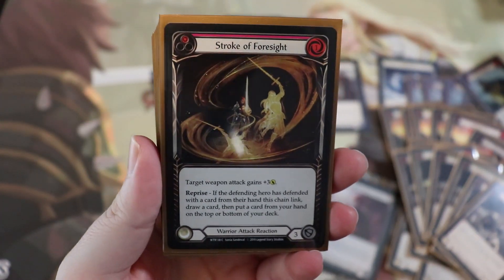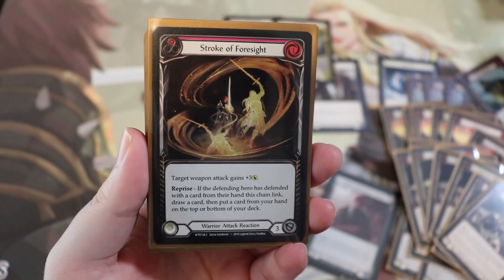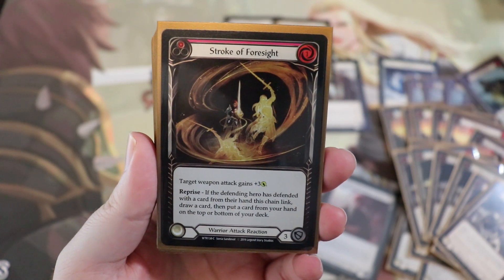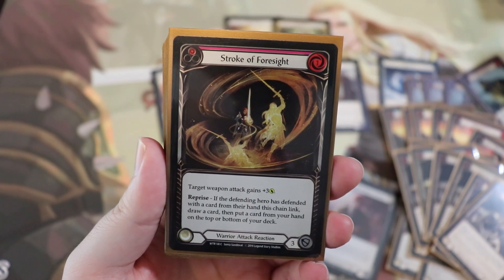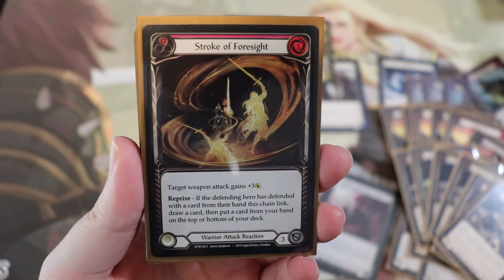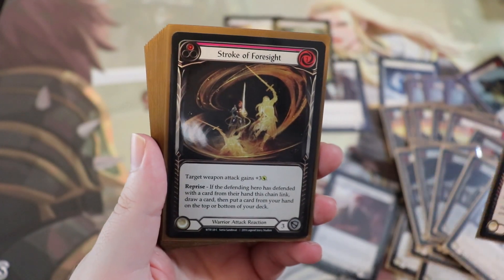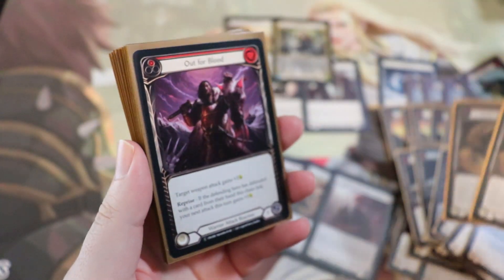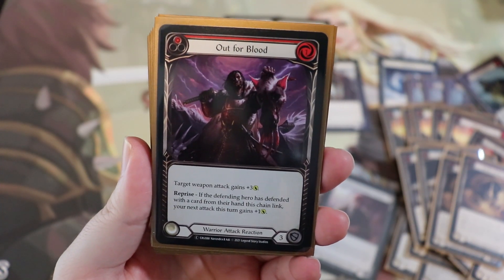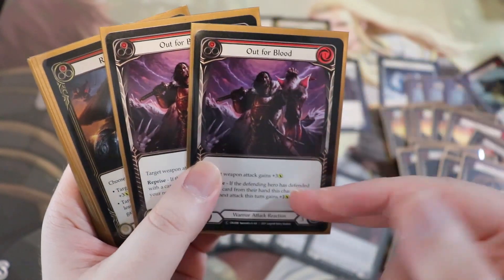We're also running Stroke of Foresight — a one-cost plus-three reaction with reprise. If the defending hero has defended with a card from their hand this chain link, draw a card then put a card from your hand on top or bottom of your deck. That's not an on-hit effect — you just do it. You can put something useless on the bottom or draw into another reaction like Ironsong Response. Running two of these, just the reds. We also have Out for Blood — another one-cost plus-three reaction, and with reprise the next attack gains plus one. Really good for pushing through damage on the second attack.